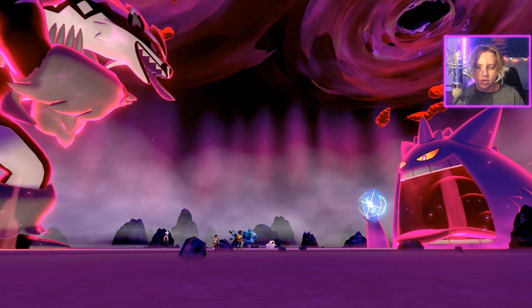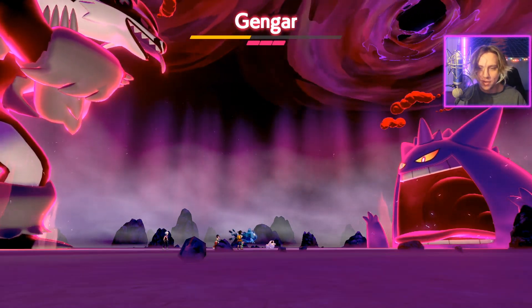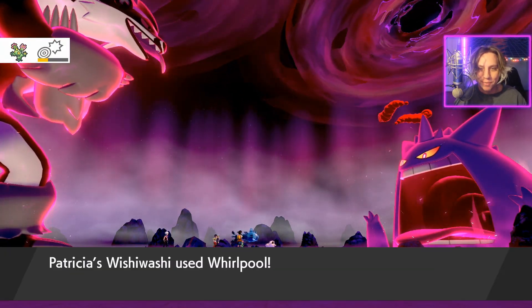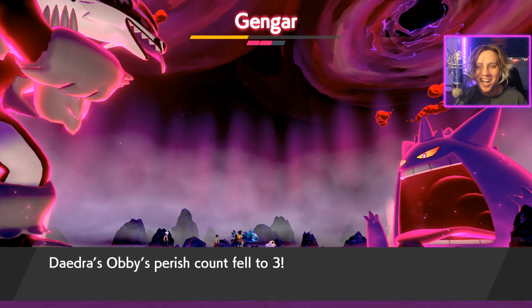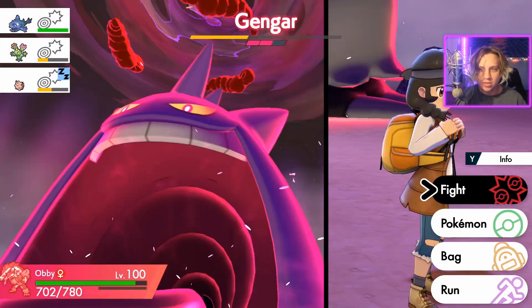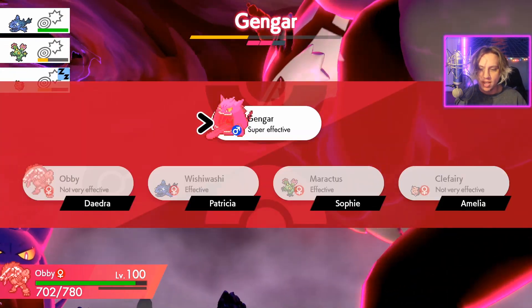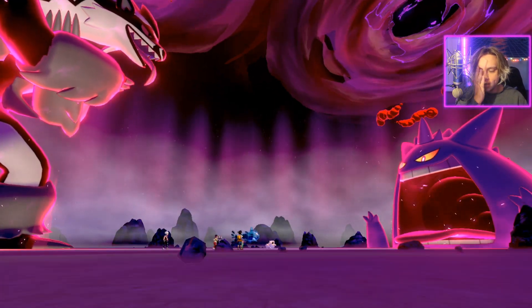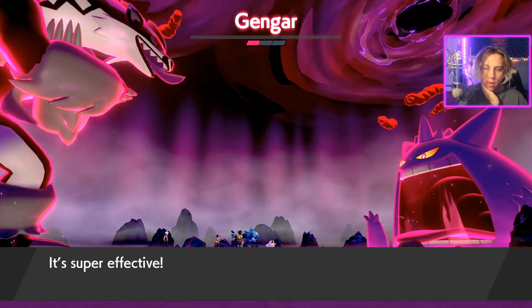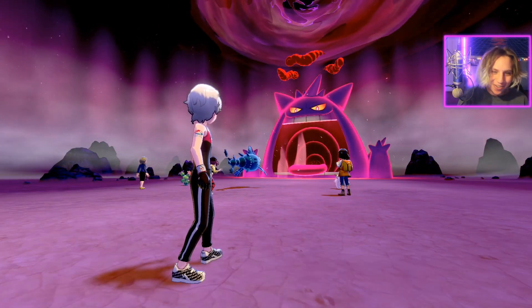I forgot we had the Life Orb on this thing too. We have a 2.5 modifier — super effective plus STAB — and then a 30% boost from the Life Orb. Obstagoon has 780 HP overall in Dynamax, so it's going to be able to take some Life Orb damage. This is our third Life Orb attack and we're still way, way in the green. That's why we run Life Orb. Oh my God, we just took that thing out so quick.